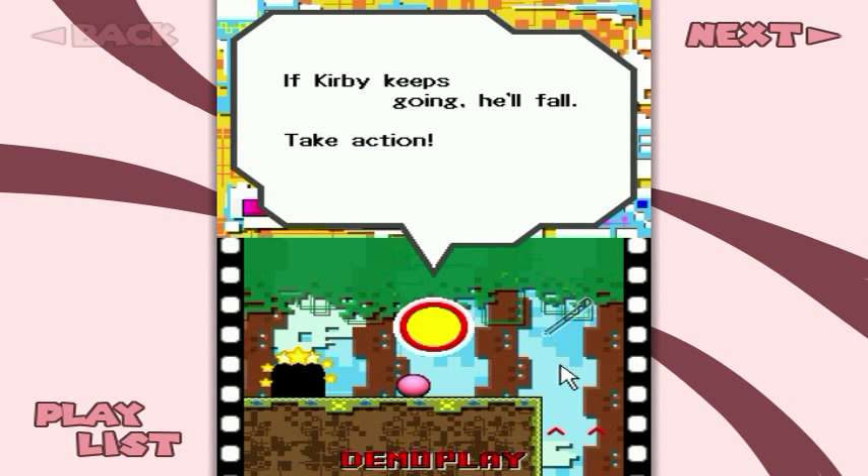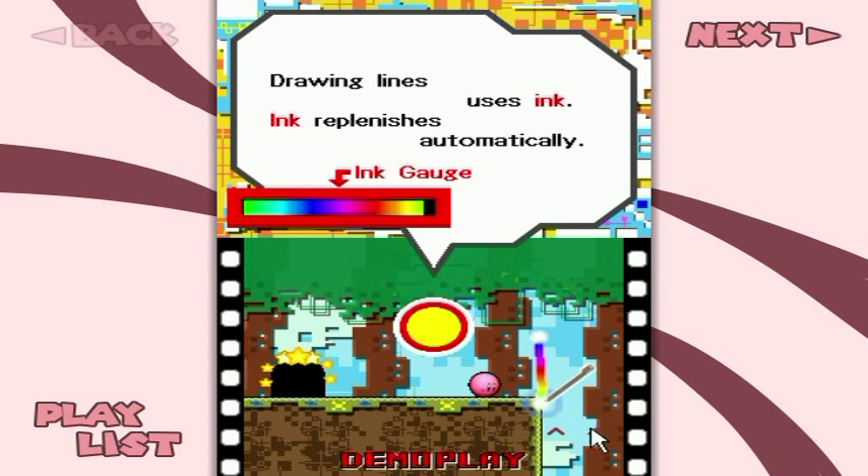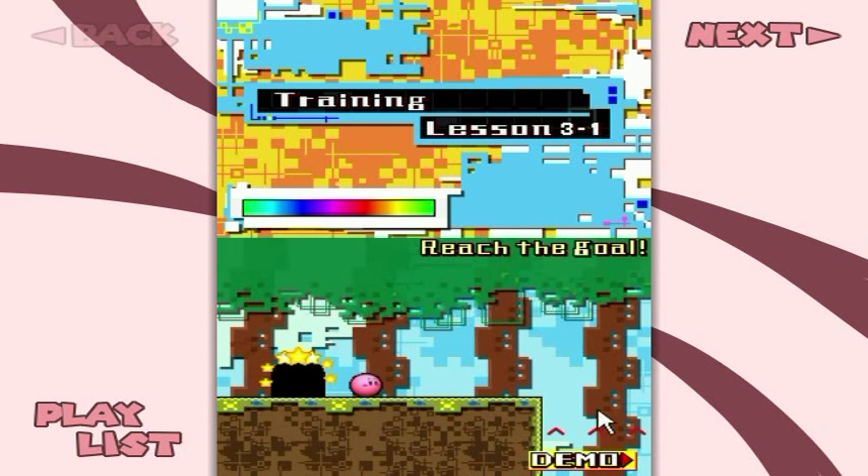Stop! Stop Kirby! What can we do? We can draw a rainbow line! And then he'll bounce off the rainbow line and back towards the door. Aww yeah! We can save Kirby from certain doom!